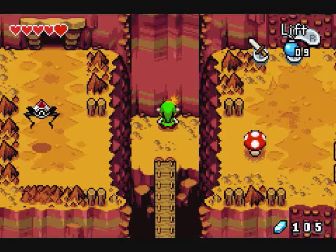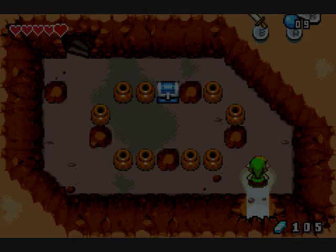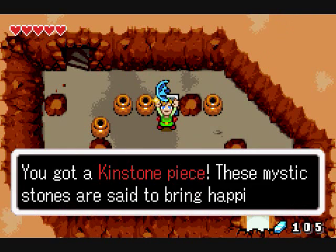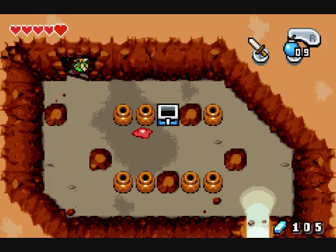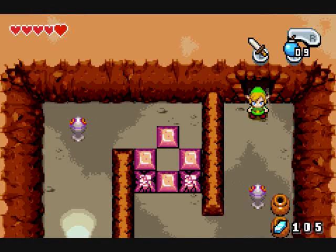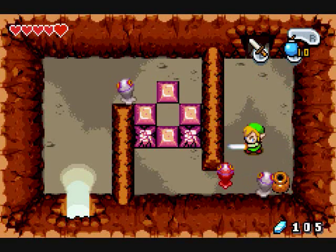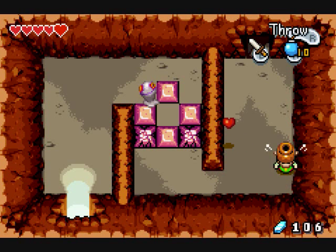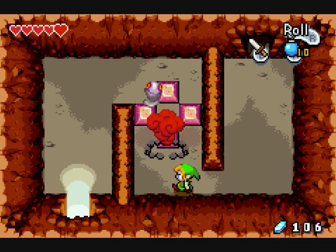This definitely has to be destroyed with a bomb — it's blatantly obvious. Of course there's going to be a hidden passage. These lavender Peahats I hate the most, because you've got to be so methodical about when you strike them. They like to be invincible by turning their spikes on you.